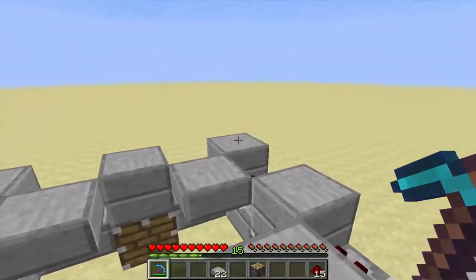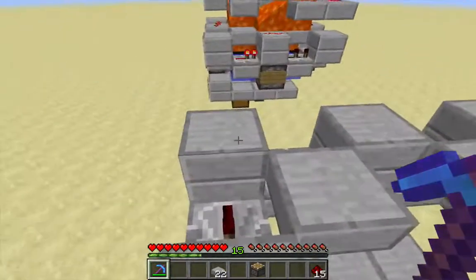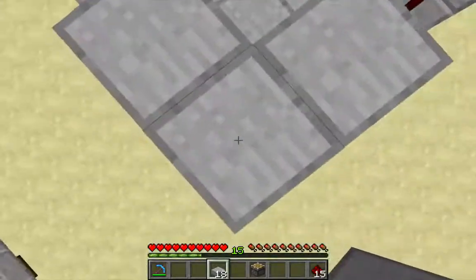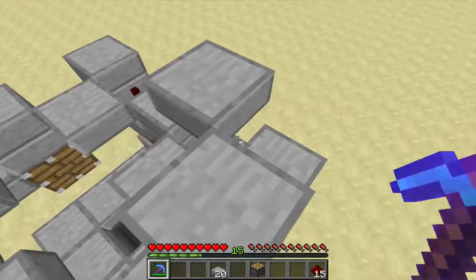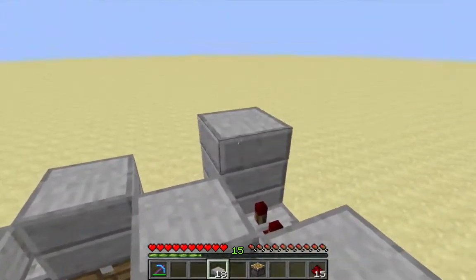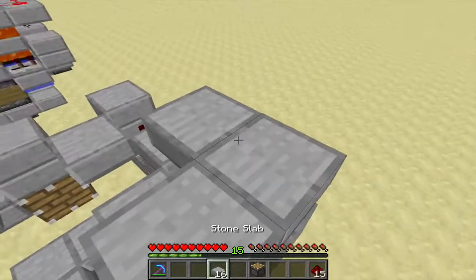Now I need to choose two corners. My ladder is down here, so I'm going to choose that corner, that corner over there, and this corner. I'm going to place two blocks and then one block on each side of that little pillar. Then I'm going to reclaim the two blocks in the corner and replace those two blocks with just a top half slab — so it's like a floating L shape. I'll do the same thing in the other corner.